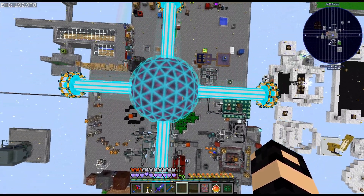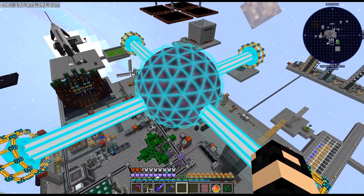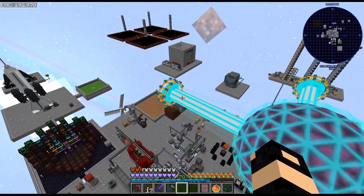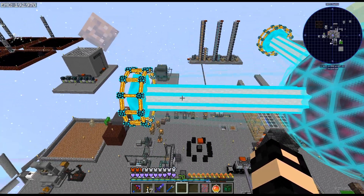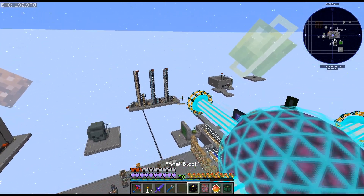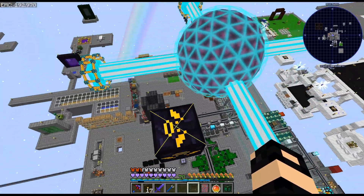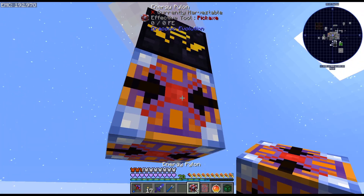All right, there we go. There is the Energy Core — and it looks like I got all of the things even. There is the Energy Core. It has 59 billion, which is laughably small with how much we produce at the moment. But I just wanted to get this crafted up. Now we need to get some power in, and I guess we could do some power outs. You can just put this wherever you want — sure, right here. And I think that is close enough, so we'll put that there.